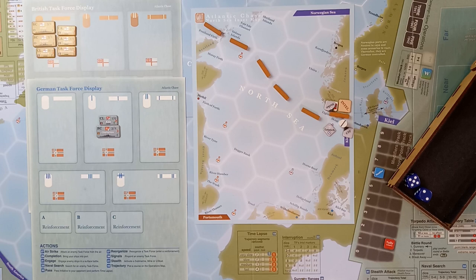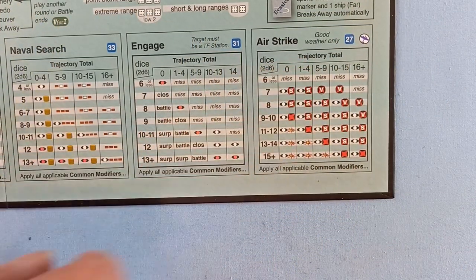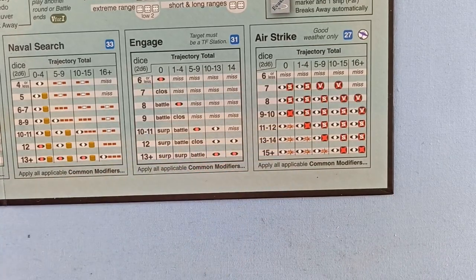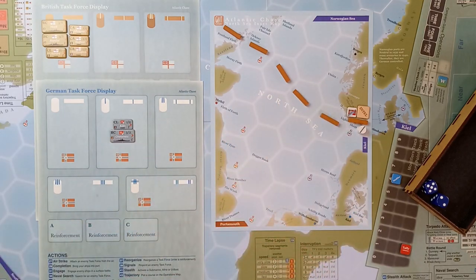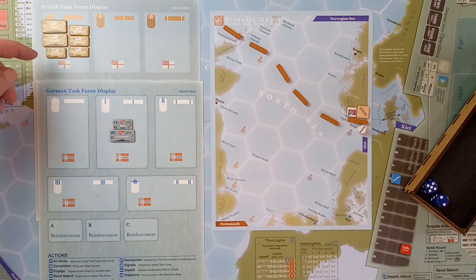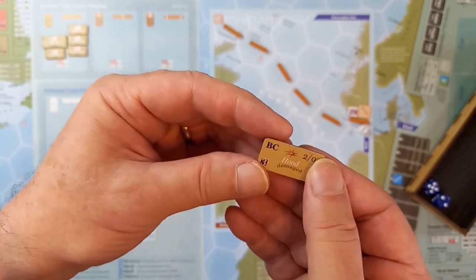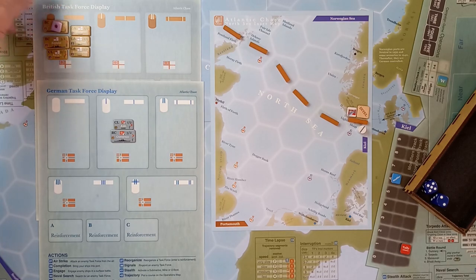Seven plus six is 13. Back down to the airstrike table. We're still on the five-to-nine column for six trajectories, and it's 13. Don't like the look of that — it's a contact marker and this other icon here. That icon is a hit: a ship in the target's task force is hit, and the active player selects the ship. Of course they would go after one of the battlecruisers — they'll go after the Hood. The Hood has a two, meaning it can take two hits before it's flipped over. It's going to get one of those hits now.